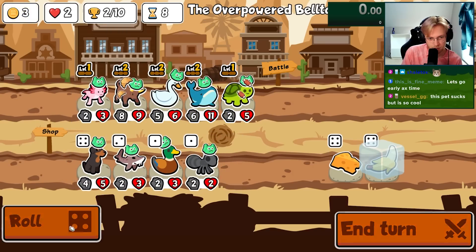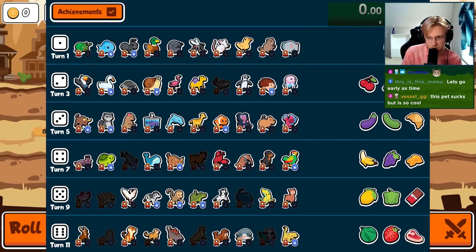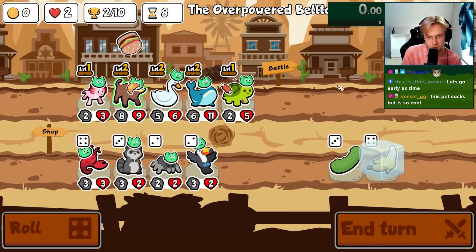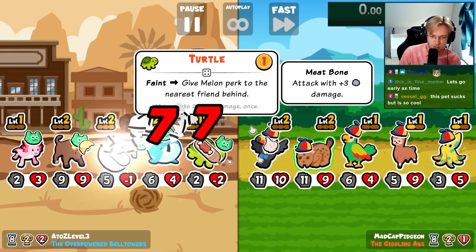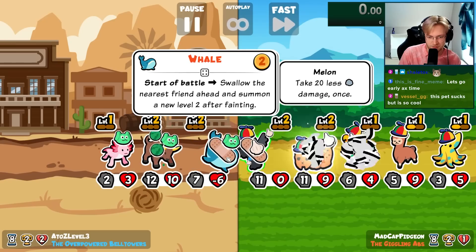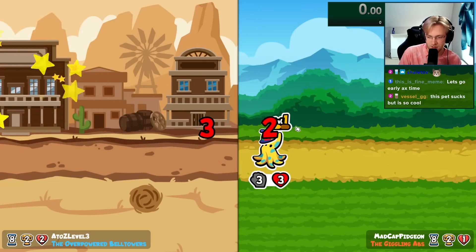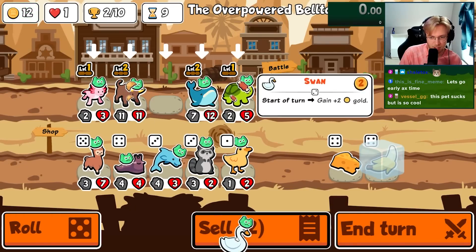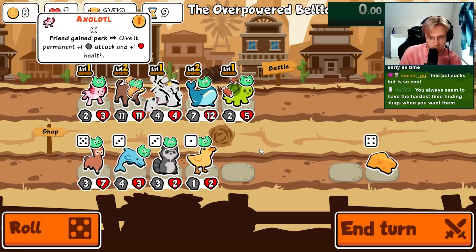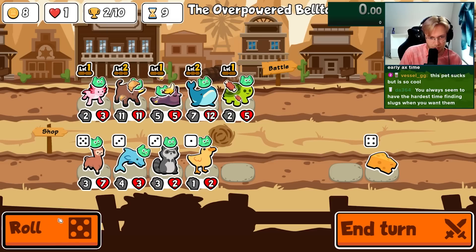Slug — please, it's in my pack, right? Yes! This pet sucks but it's so cool. Well, that situation is kind of bad. Yeah but like here — the banana doesn't really matter because you're going to get a melon anyway.